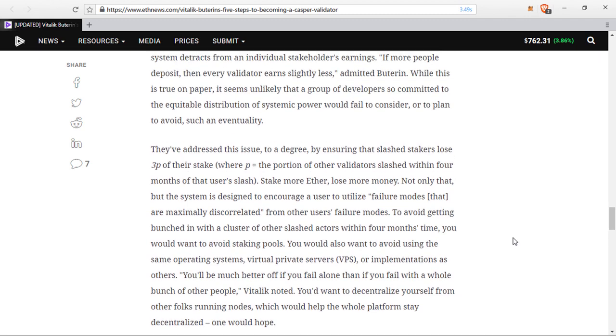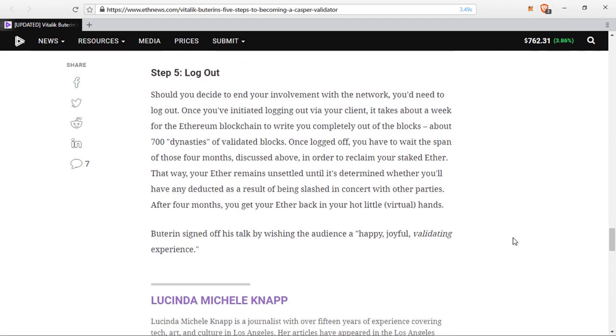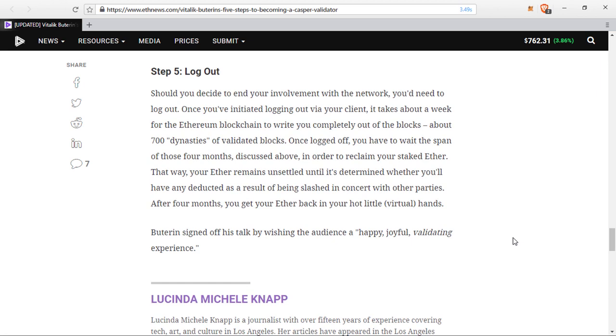Number five: if you want to be done with the validator process, you simply have to log out — but there's a bit more to it. Once you've initiated logout via your client, it takes about a week for the Ethereum blockchain to write you completely out of the blocks — about 700 dynasties of validated blocks. Once logged off, you have to wait four months in order to reclaim your staked ether, so that your ether remains held until it is determined whether any will be deducted as a result of being slashed. After four months, you get your ether back.